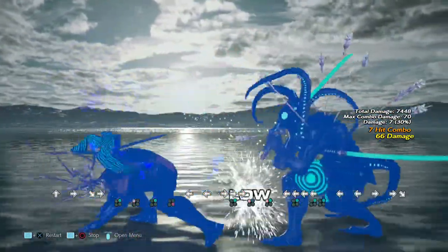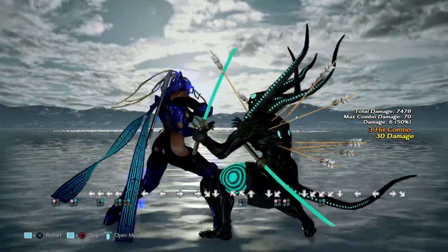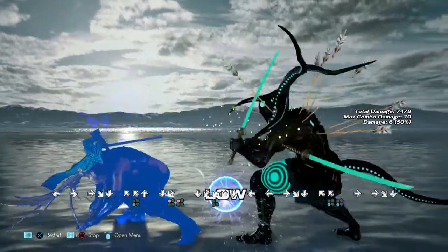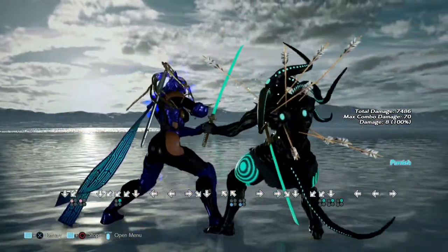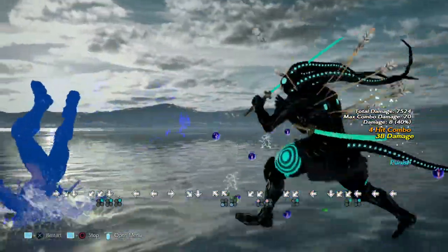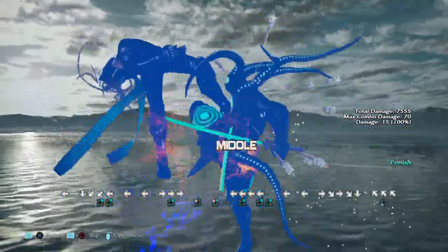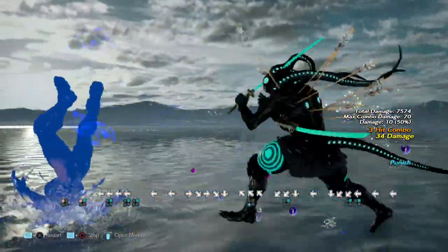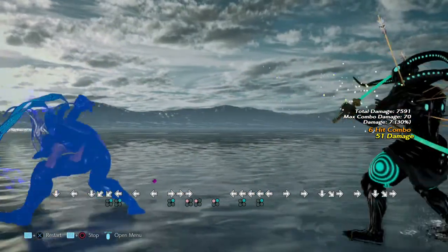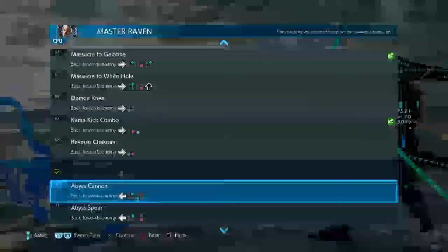You can get a Wall Rising 2-1. That's probably her best move out of back turn, because that will get a launch.